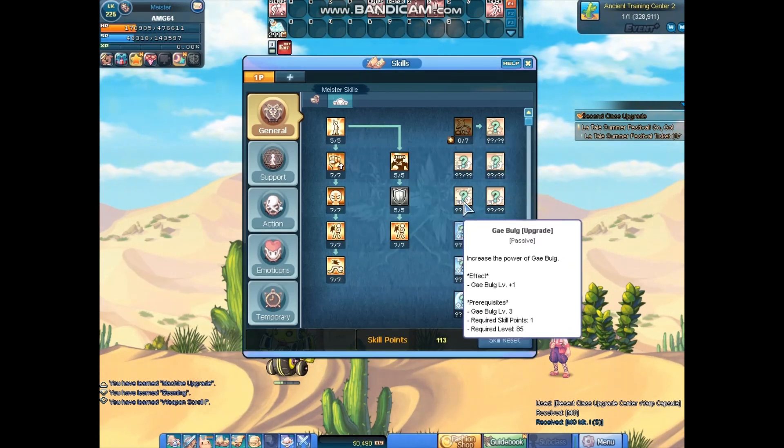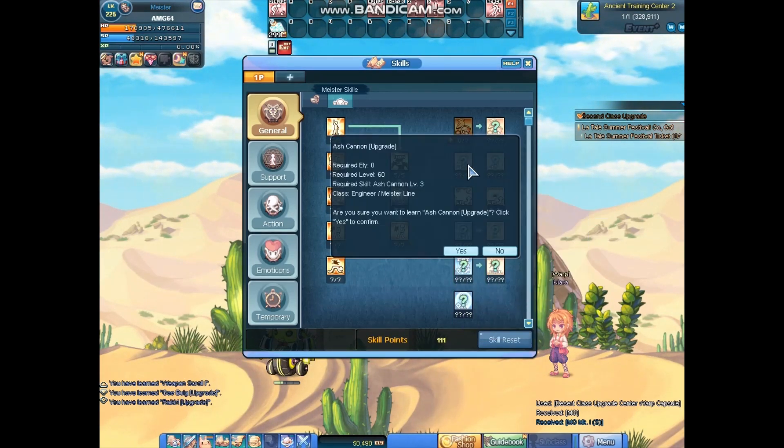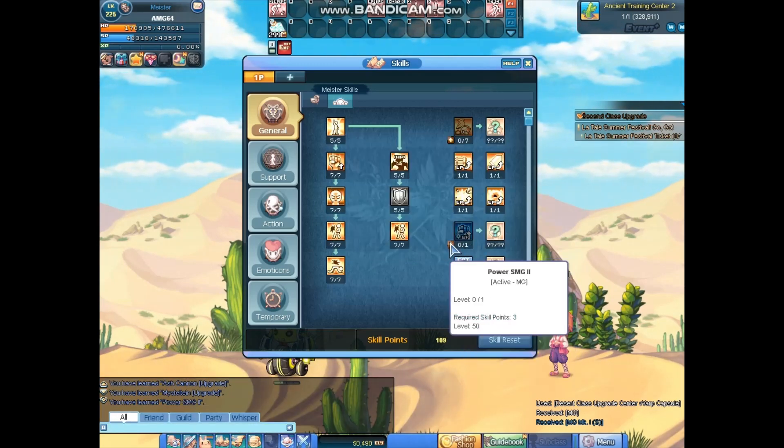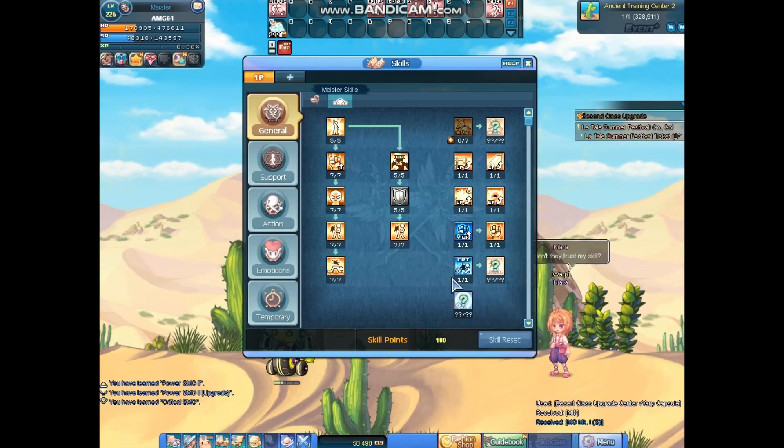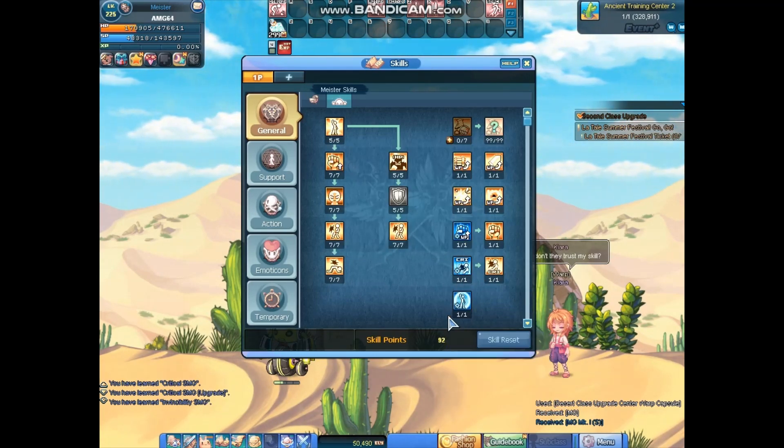I'm going to upgrade the good skills here, upgrade the skills, and try to get ready for 4th class. This is the engineer class — it only has 3 options of classes, it doesn't have much.